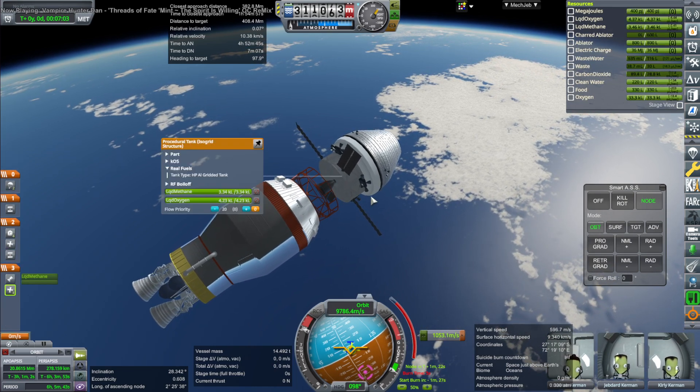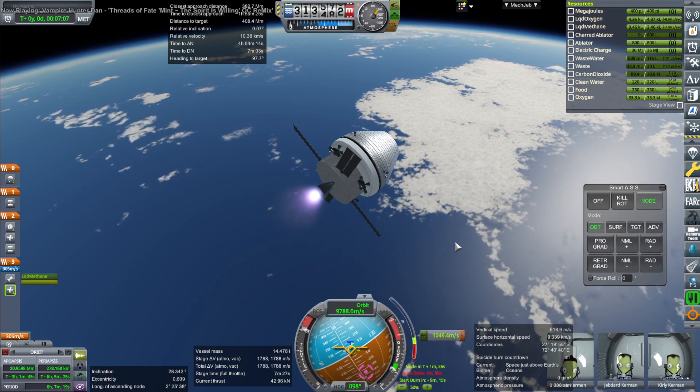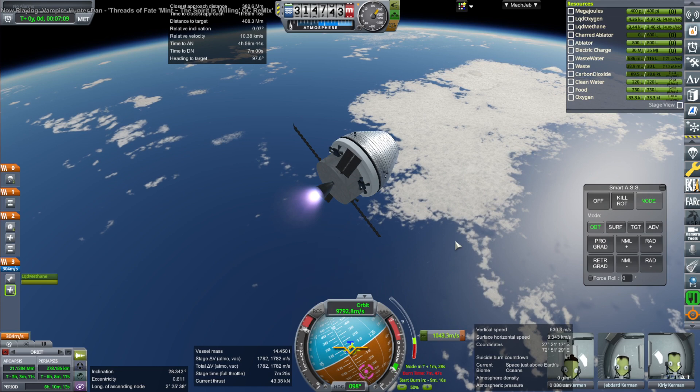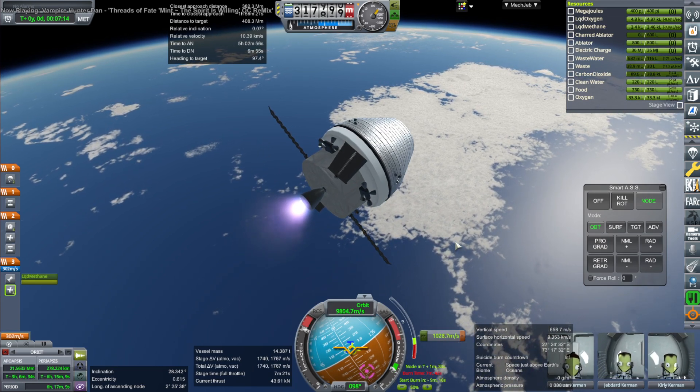Those Centaur parts are all from the U.S. Rockets pack by Raider Nick. Raider Nick had made a smaller Centaur for me, but I don't know where I've put it — it's been so long, years and years since Raider Nick gave that to me.